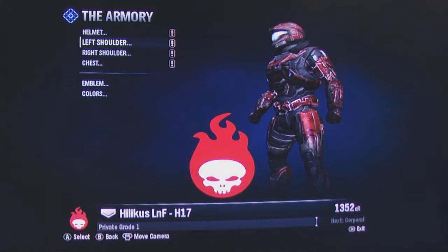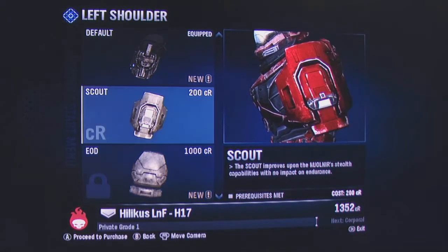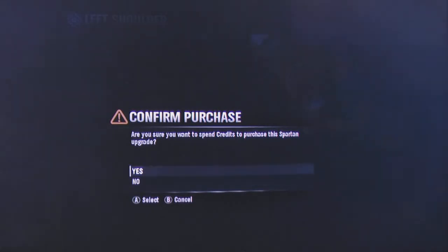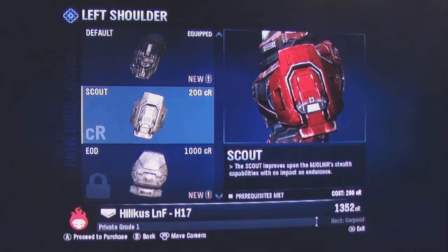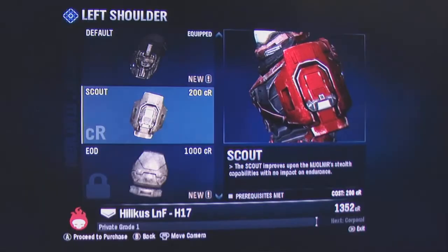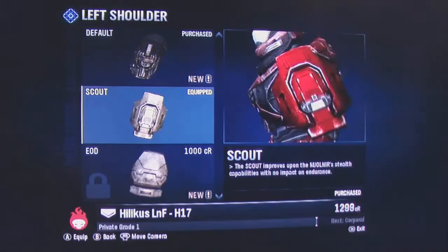As you play games, you earn experience credit, and this means that you'll rank up at certain points. However, you can spend that credit to gain armor upgrades as well. You'll see here you can choose shoulder pads or chest plates and stuff like that to upgrade the armor.